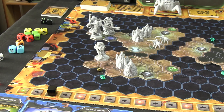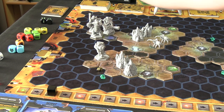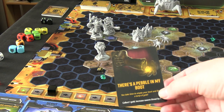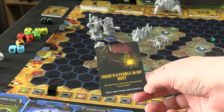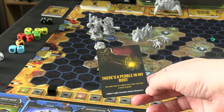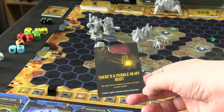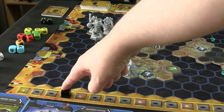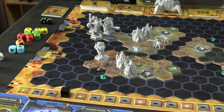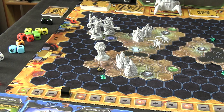The event card is 'There's a Pebble in My Boot' — a line from the video game. You take the time to remove your boot and find a lump of gold: collect one gold, then increase the swarm threat by one. Because of the difficulty I started on, we're now one away from a swarm happening. That's the Scout's turn completely done.